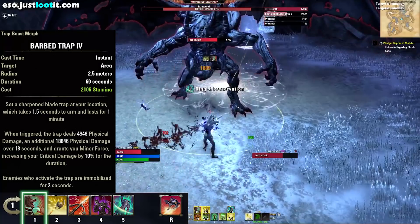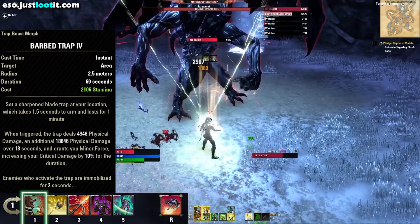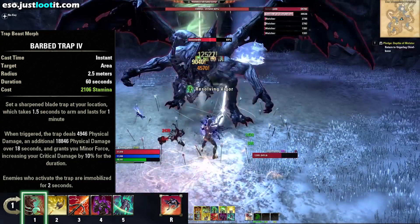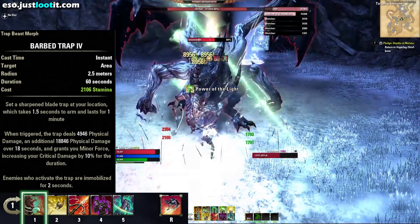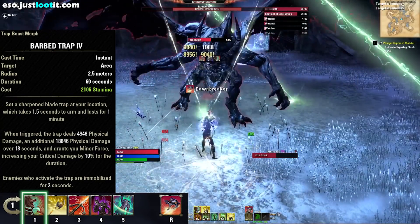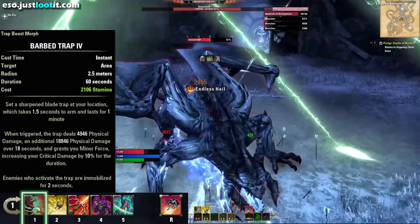The first skill we have on the front bar is Barb Trap. It's a nice little dot, which brings a little bit of life in every tick because of our Ring of the Pale Order. But it's also very important for giving us Minor Force — that's going to increase our critical damage by 10%. Always nice.